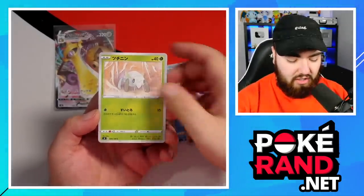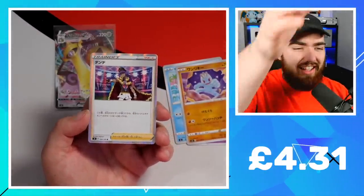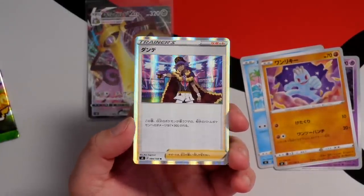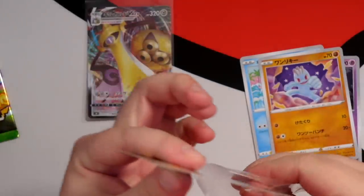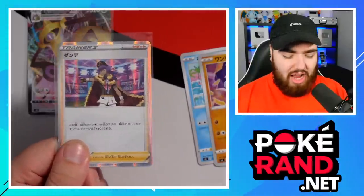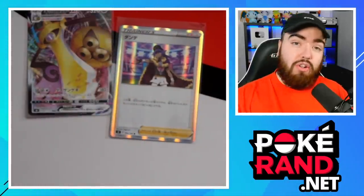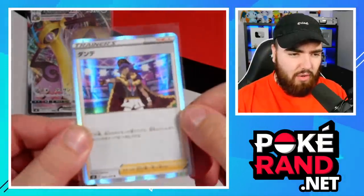We then have a Nincada, and - baby! We got the Leon. Not the full art, but we got the Leon holo card. Love that. Say what you want about Leon in the game - is he annoying a little bit? - but you do have to admit his character design, his cape, his whole ethos is actually kind of appealing, especially in the Pokemon Journeys anime. He's really cool, and that card is beautiful. Definitely a fan of his artwork.